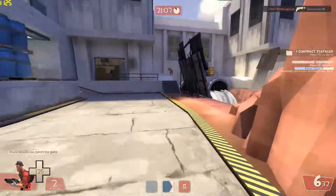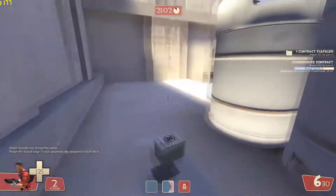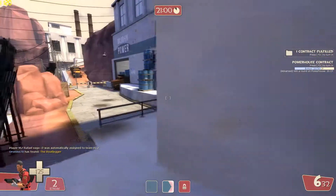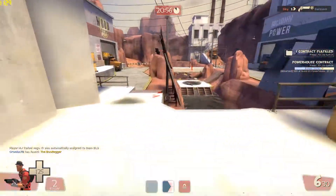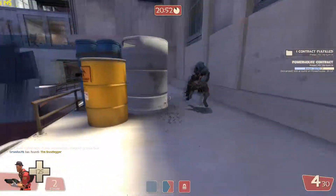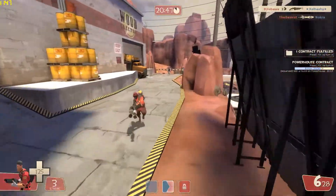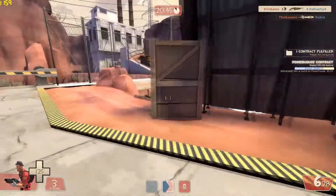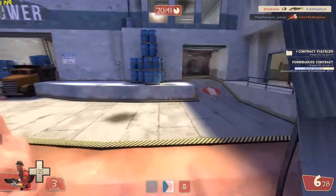To counter splash damage weapons there's a rather simple solution: jump and use your double jump to move in different directions. Stay at medium range for soldiers and be right in their face if it's a Demoman. Most soldiers tend to aim at the ground, so battling them from a flanking spot gives you quite the advantage. Demomen are pretty useless up close, and if they're good they might hit you with a direct pipe, but they do massive damage to themselves — and if you're on full health you can easily take them out.